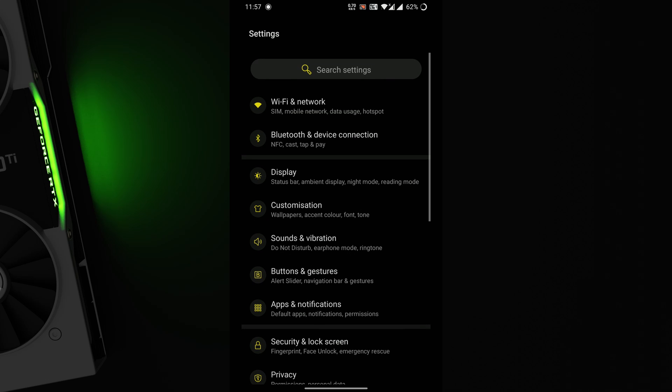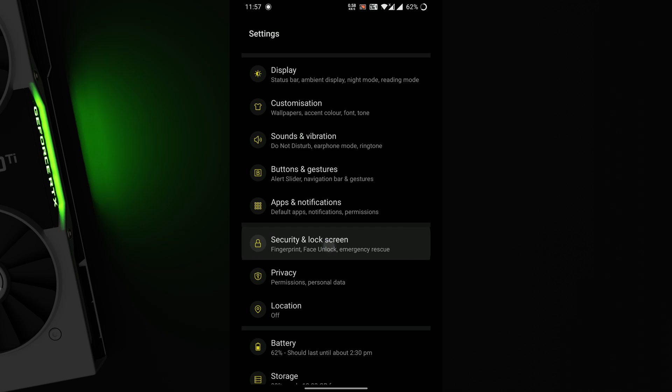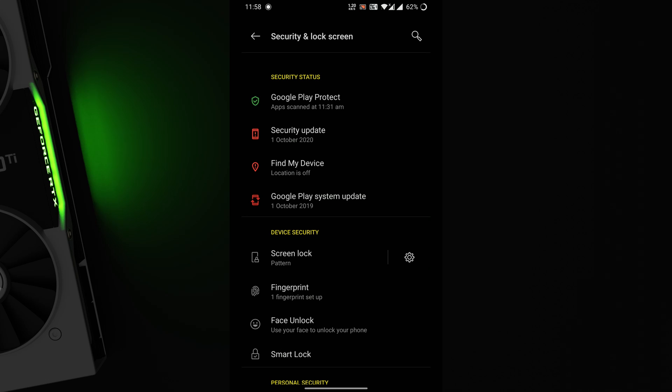The safety net test passes with Magisk 20.3 if you need to use any banking apps. Also, banking apps like Yono and a few others work without Magisk as well.